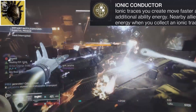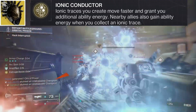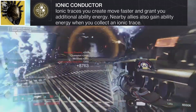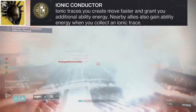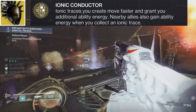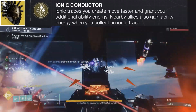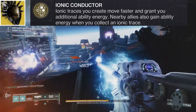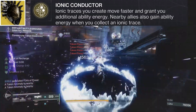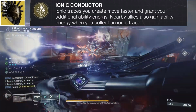Fallen Sunstar comes with the perk Ionic Conductor. Ionic traces you create move faster and grant you additional ability energy. Nearby allies also gain ability energy when you collect an ionic trace. What this perk lacks in flash, it makes up for in potency and ease of use. The extra ability energy these ionic traces provide is substantial enough that we have very little downtime in our abilities. Also, providing ability energy to your allies gives this build increased value at higher difficulty content where teamwork is essential.